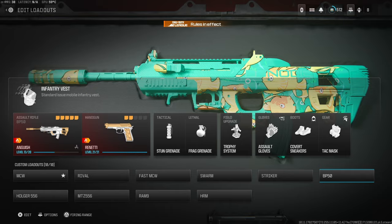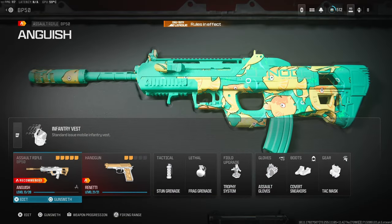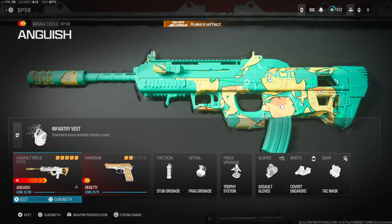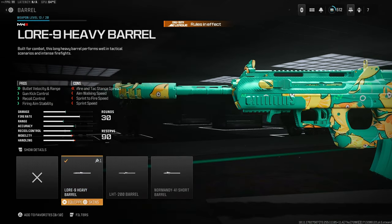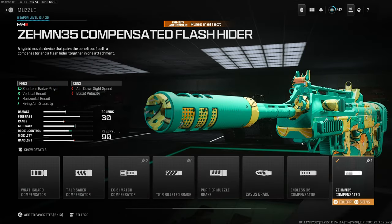We're going to be kicking it off with the BP50 today. I'm going to whiz through these for time, so feel free to screenshot or pause the video. The BP50 has the Long Heavy Barrel for its gun kit control, bullet velocity and range, recoil control and firing aim stability. We then have the ZEM35 Compensated Flash Hider muzzle for that stability, horizontal recoil control and firing aim stability.